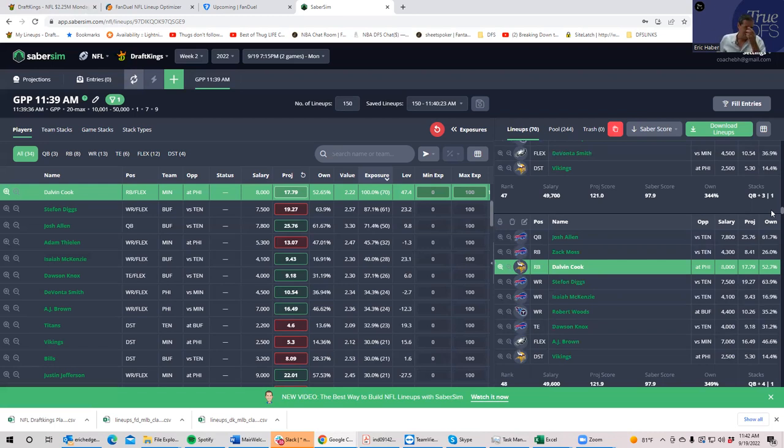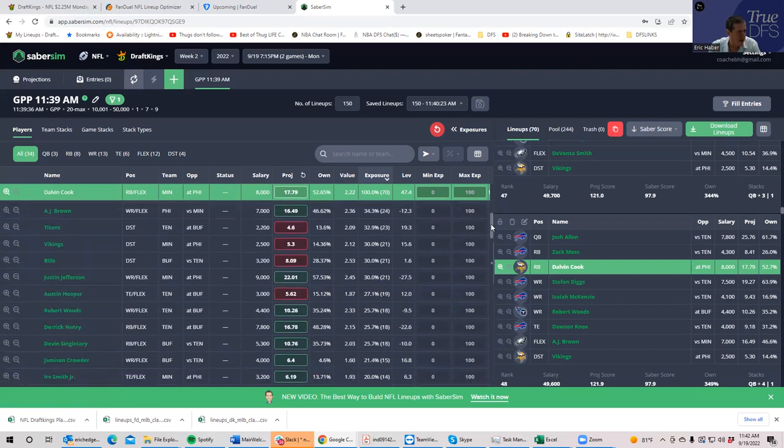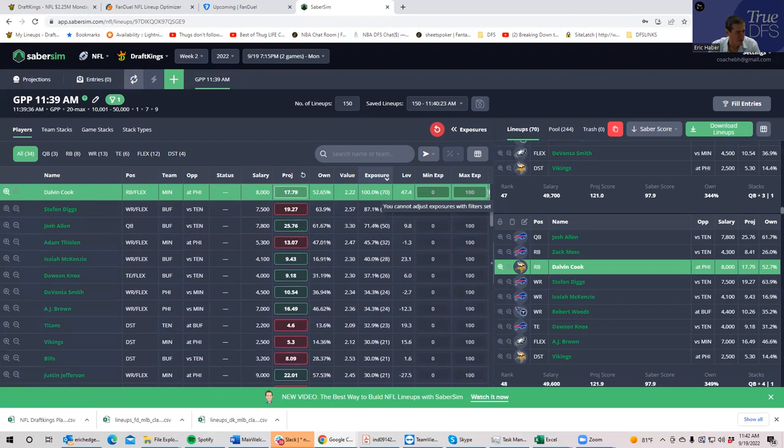Dawson Knox might be the next guy, but he's $4,000 — no bargain. What surprised me when running this build is how much Dalvin Cook you can get if you go for some of these who-do plays. It's actually a kind of fun slate, and I'm going to play this one with some volume.